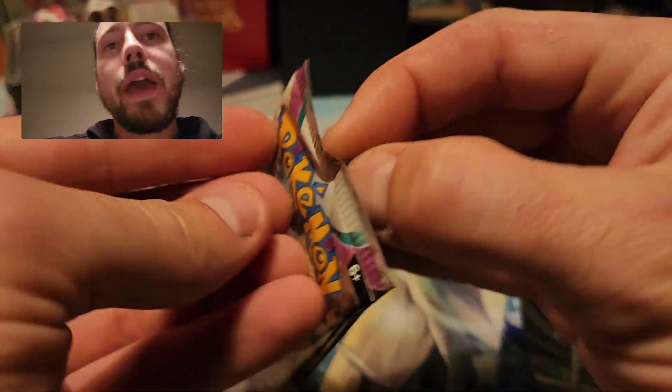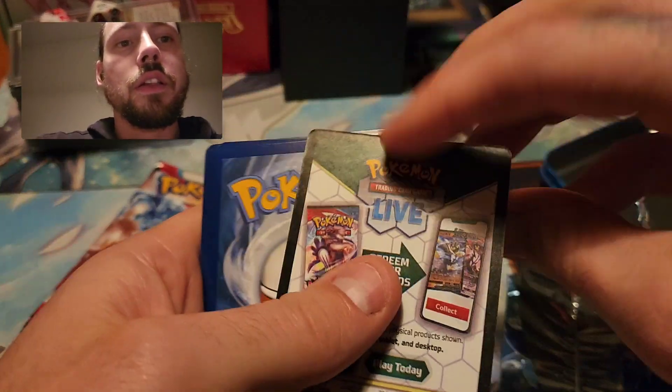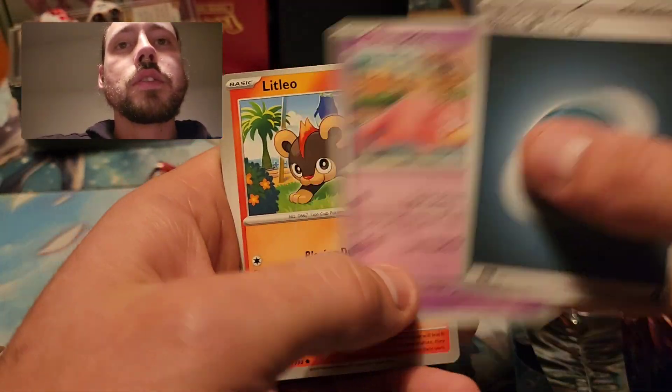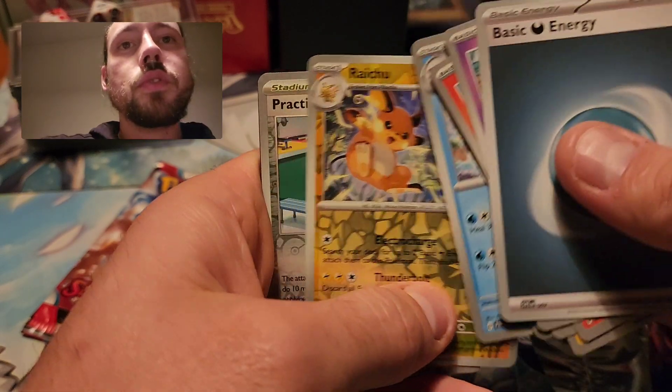Do the second Paldea pack, see if I can't sneak an illustration rare out of one of these packs. Both of the energies upside down — interesting. Raichu, Practice Studio, and Gyarados.